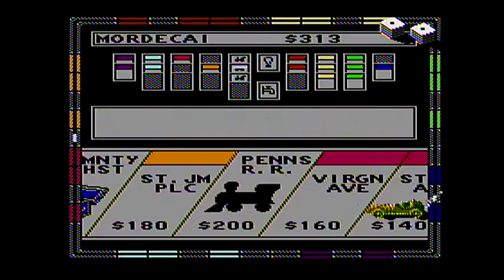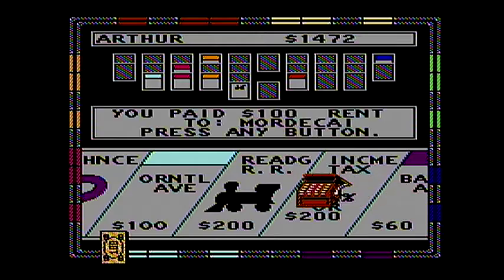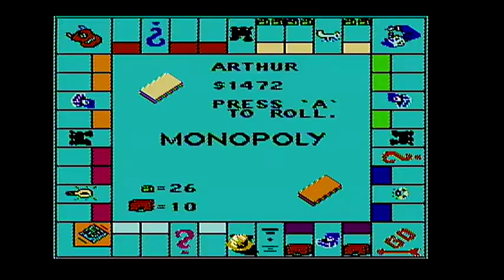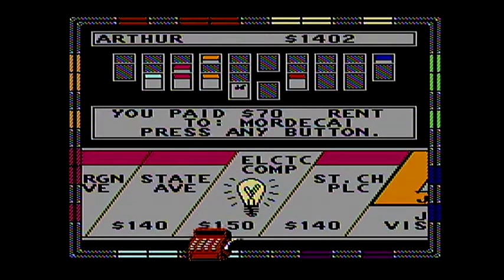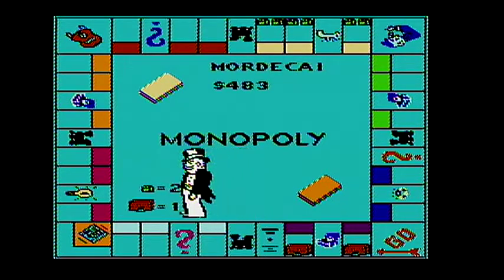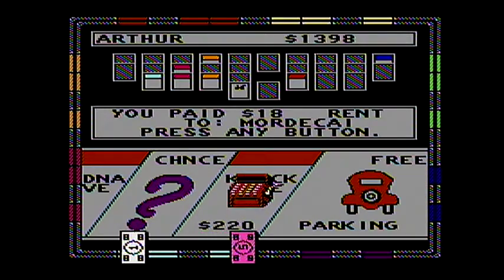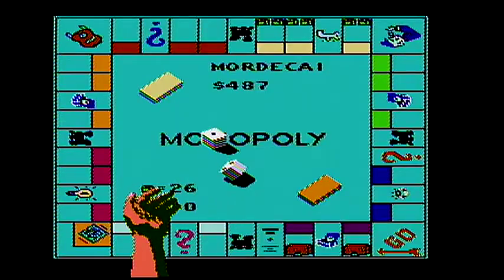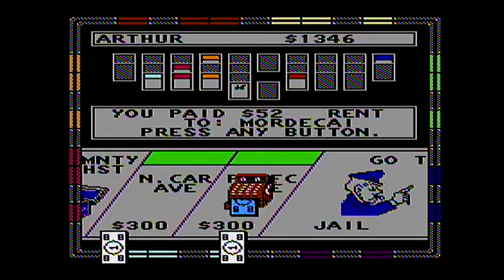Now I want him to land on Baltic because it's $450 now. That's very helpful. Now I finally land on States. I just did not want doubles. Now I want him to land on Baltic. Look at that — $100, very helpful. Come on, go to jail. Arthur was kind enough to pay off the jail fee — $70. That is huge.